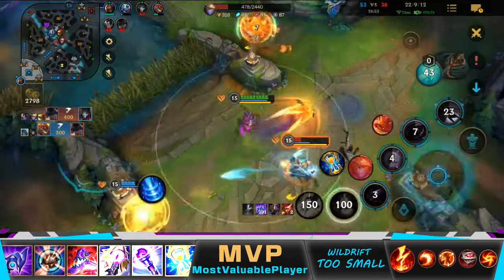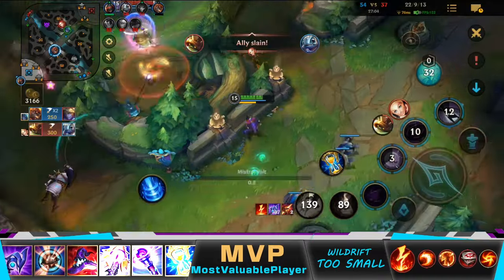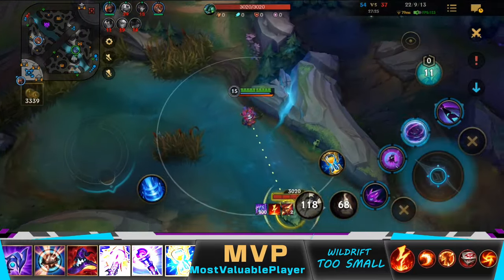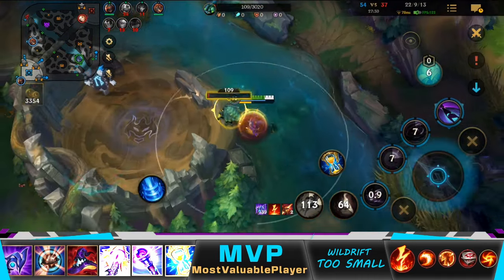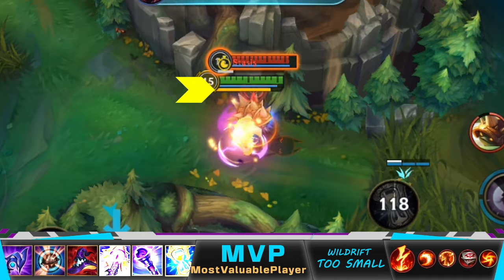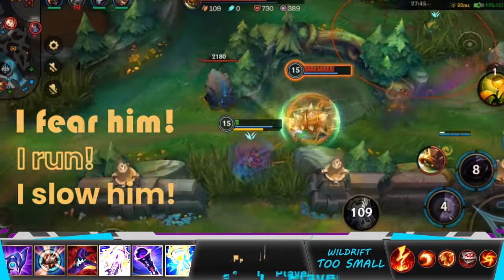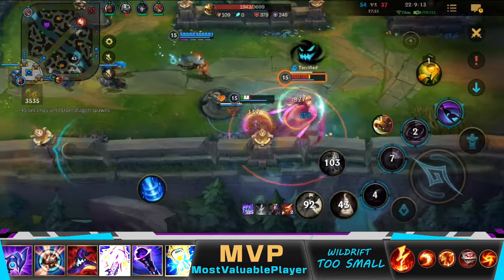I flashed to try to get Rammus, but he also flashed. The only thing I can do is take the mid initiative. It's crucial to take the scuttle before the objective — its vision is really beneficial and can't be removed, unlike the regular ward. This Rammus — I don't have my fear ready. I try to buy time with Stasis. I fear him, I run, I slow him. One second for the W — man, that was close. I really shouldn't die before Elder.